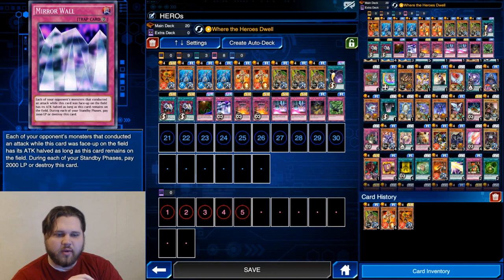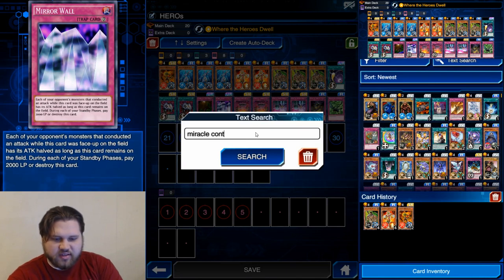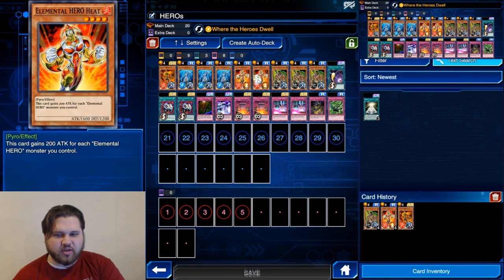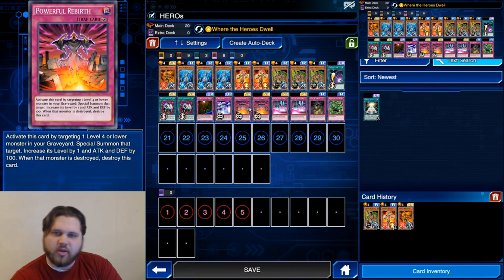I would be playing more Mirror Walls if I had more, but I haven't thrown infinite amounts of money into this game. Anyway, this is a deck I'm going to be messing around with in the King of Games ranking pool. There are obviously other hero decks available, like the miracle contact one that operates on almost the exact same principles — utilizing Miracle Contact with Neos and trying to make Neos Knight. I do have three Miracle Contacts but no Neos Knights currently, and that's a card I'm pushing for to update this deck.